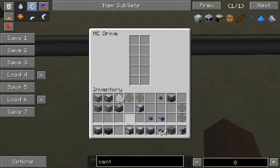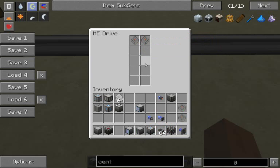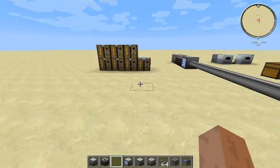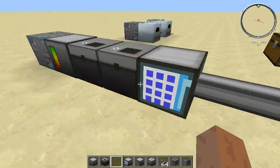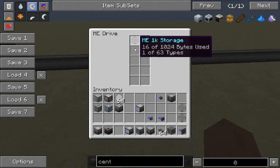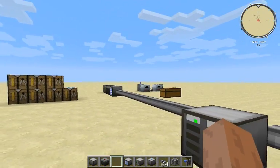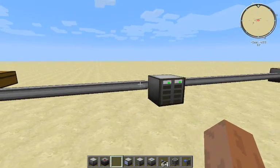When you put these cells in the drive, they just hold the cells and you can't really tell what's in them unless you pre-format it, which I'm going to go over next. You have these drives connected, so you have to use the access terminal with the drives — but they act pretty much like an ME chest. However, you can fit up to ten storage cells in this drive.